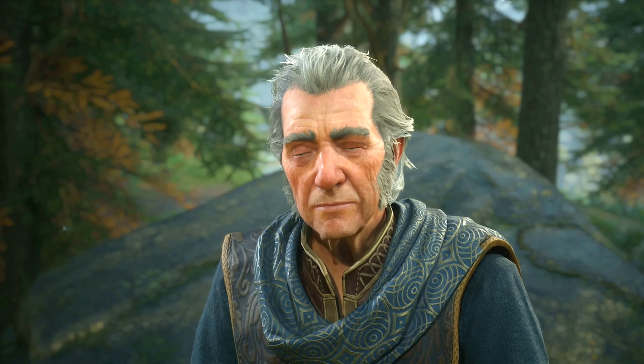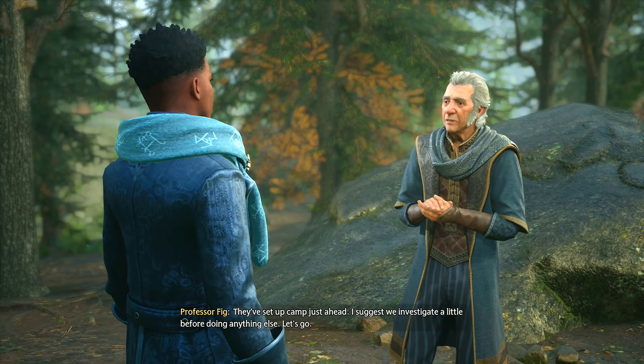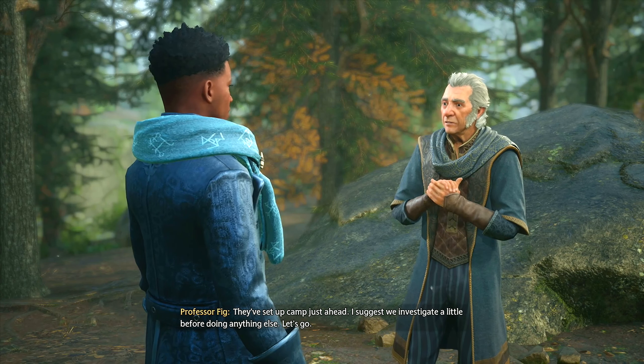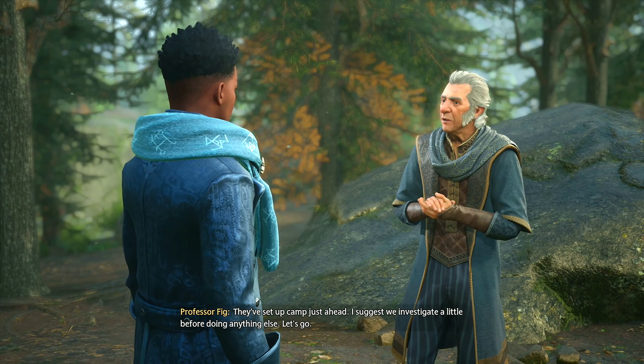Can't we apparate past them into the tower? We could, but we have no idea what's in the tower. More importantly, I'd like to know why they're here. They've set up camp just ahead — I suggest we investigate a little before doing anything else. Let's go and follow this objective. And I'd suggest we use the Disillusionment Charm here — no sense in announcing our arrival.